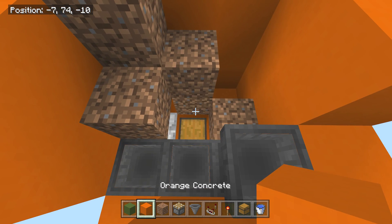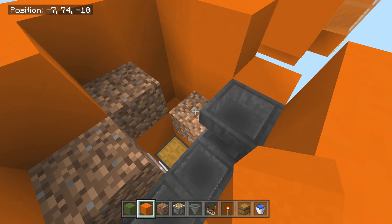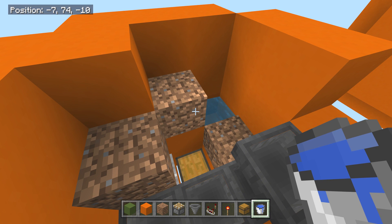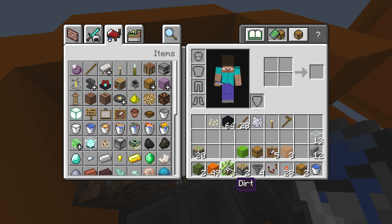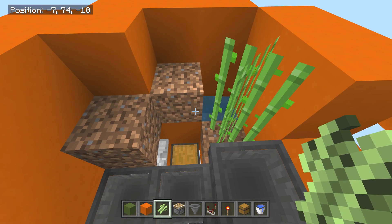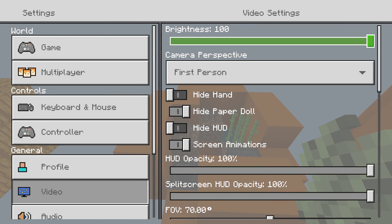You can go ahead and put a solid block here and a block here — these ones need to be dirt, but this one down here can be a solid block. Use your one bucket of water — it goes right here. Then grab your sugarcane and plant it — this is gonna be the new home for your sugarcane.